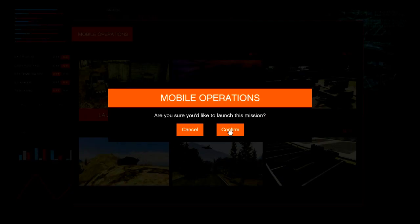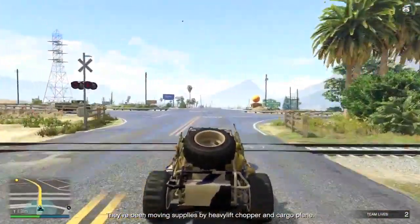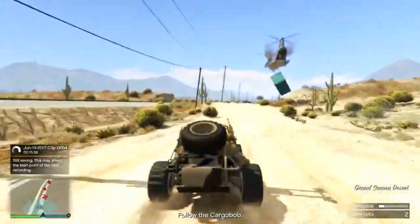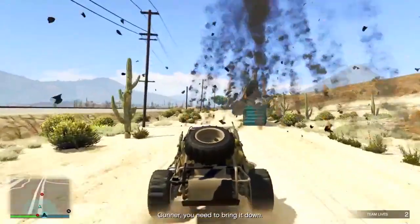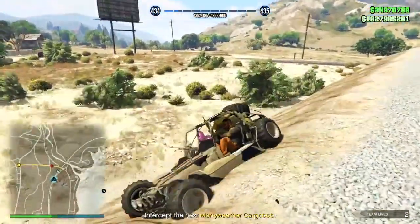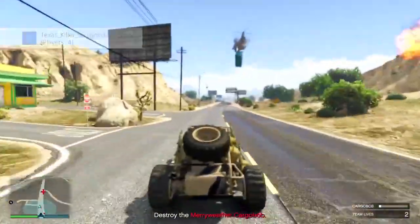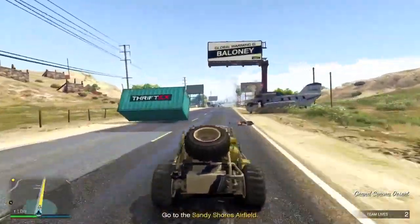Now we're going to take a look at the first two mobile operation missions. The first one is called Severe Weather Patterns — you have to intercept and take down an air supply line in Blaine County with weaponized dune buggies. These mobile operations are essentially the same as the special vehicle missions: mini heist-style missions that'll probably take 15 to 20 minutes. Upon unlocking them, you get money and RP, plus a cheaper price for that vehicle — in this case the Dune FAV. They require a certain number of sales or unlocks before you can access them, so you do have to do a little bit of work first.